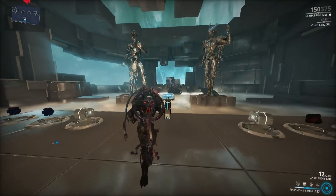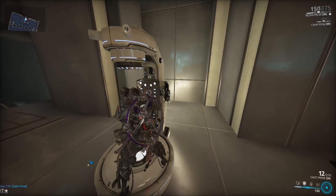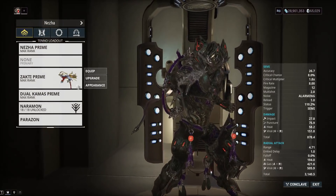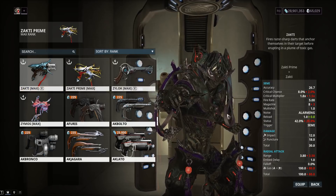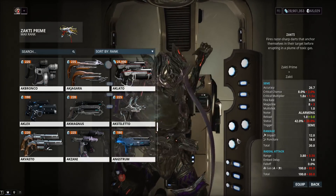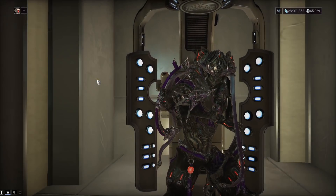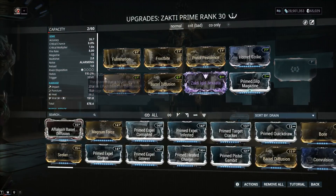You're not going to jump into that many enemies in a normal mission, but you get what I'm trying to say. The Kuva Nukor will not do that — the Kuva Nukor destroys this thing all day long. Before we get into the build, let's quickly compare the Zakti and the Zakti Prime — basically higher stats across the board but slower reload, that's really all it is.